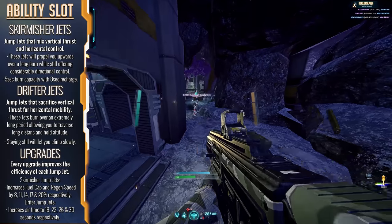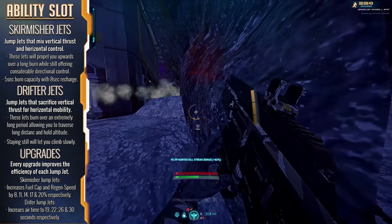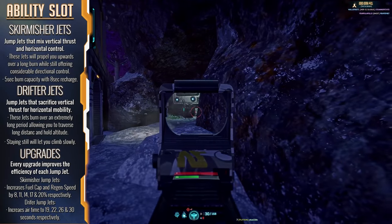Every upgrade for the Drifter Jets increases their efficiency, giving them increased airtime — maxing out at 30 seconds from the original 15 seconds that come with the stock Jets.